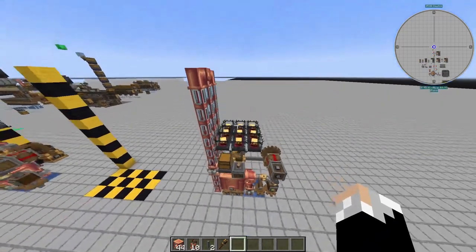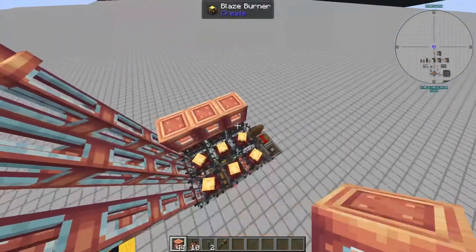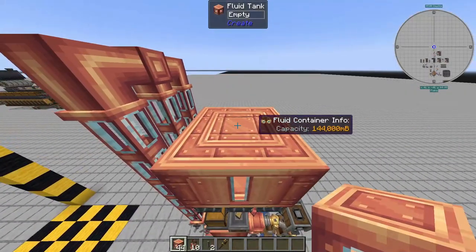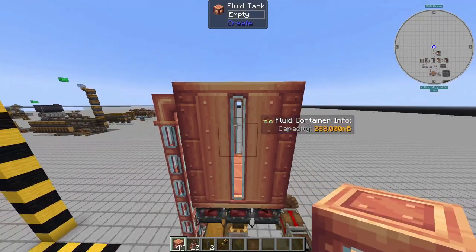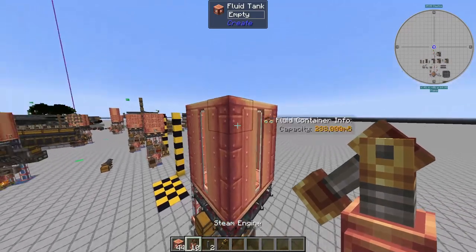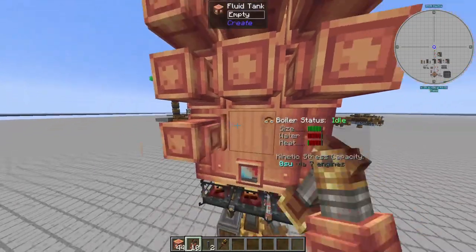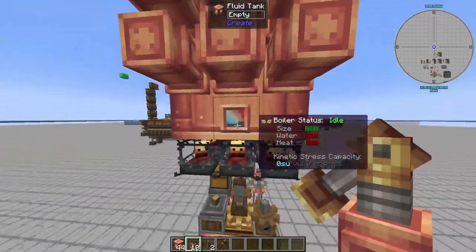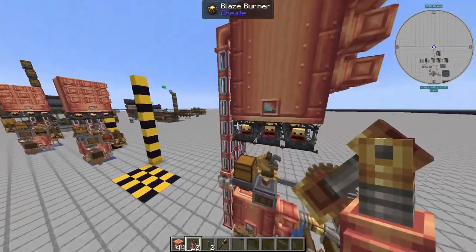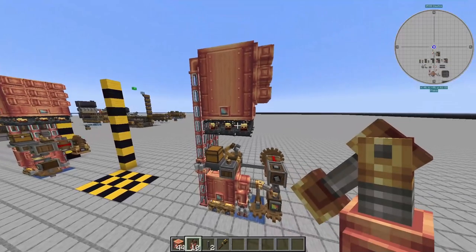Come up and place the rest of your fluid tanks on top of the blaze burners — nine tanks — then add three more layers on top. On the top layer, place your three steam engines, and the same on the layers below, which leaves a nice little display. You can build your ground level however you like; it's up to you how you want to place this in your factory.